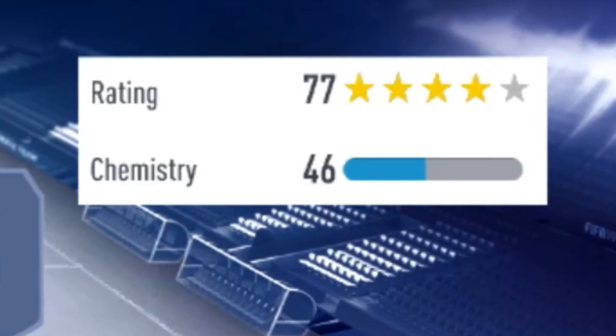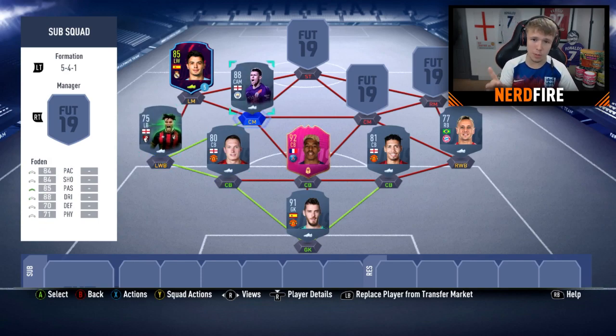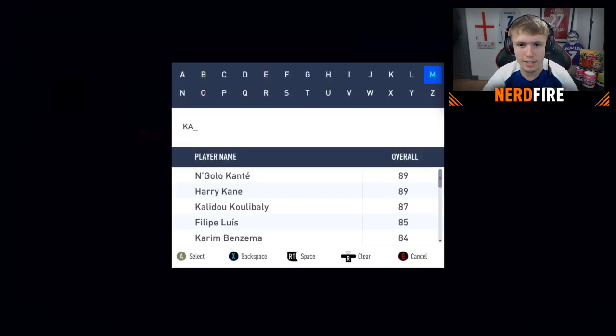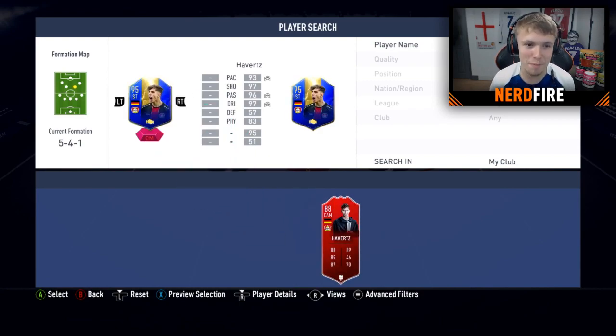So far our team is sitting on 46 chemistry with three players to go. We've actually got some nice strong links — Phil Jones, De Gea, and Smalling all linking up, and Tyrone Mings and Phil Foden linking up as well. Next up is TH, who is choosing a center mid. He picks Havertz — and since I've already got his TOTS, we'll use that version. Absolutely love that choice.